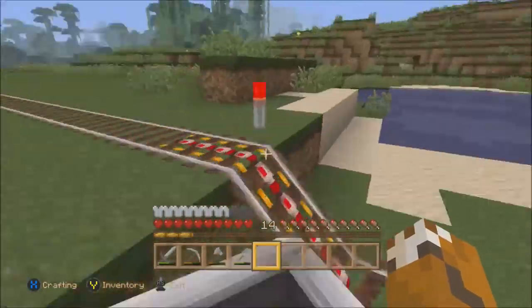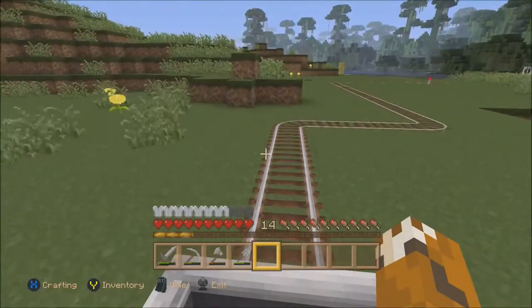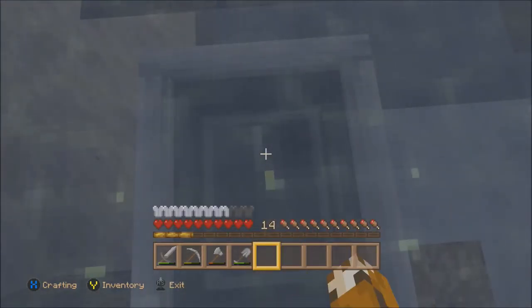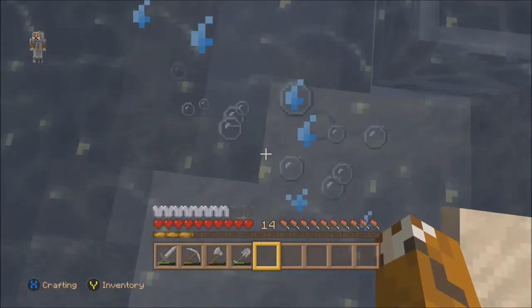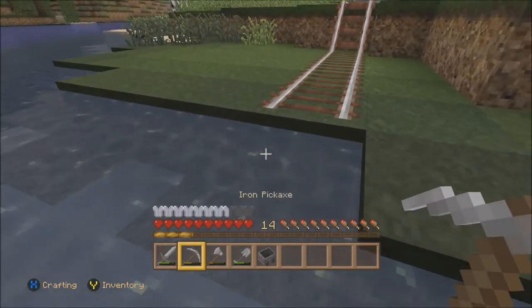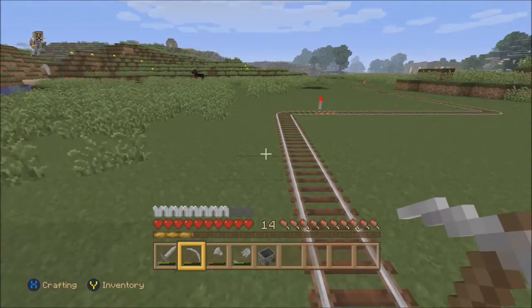I don't need to know about minecarts, I already know enough. Let's see how well this works out before we start doing anything else. I have to exit first — oops. That helps if you have the right button. I guess I have to hit that button with the pickaxe before I can start doing anything. Now we know what we're doing.